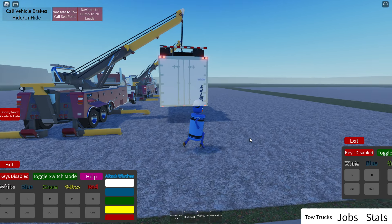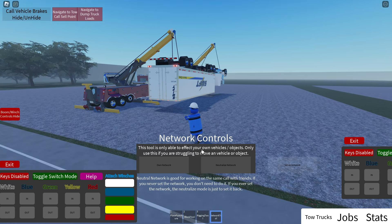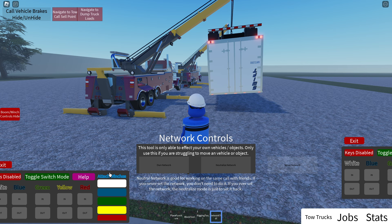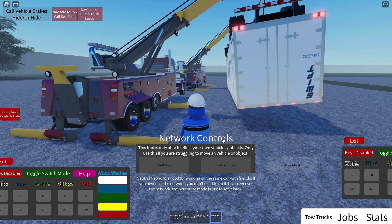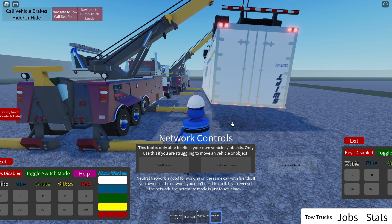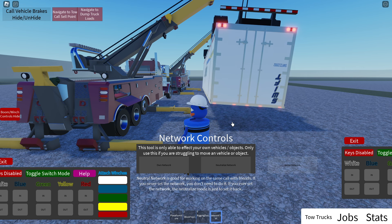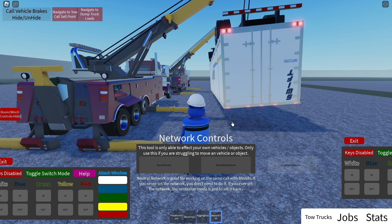Alright guys, so I've tried recording this a few times but I just can't figure out the best way to explain this network tool. The best actual explanation of what this does: A, it sets the network to you, which basically gives you control over the physics.